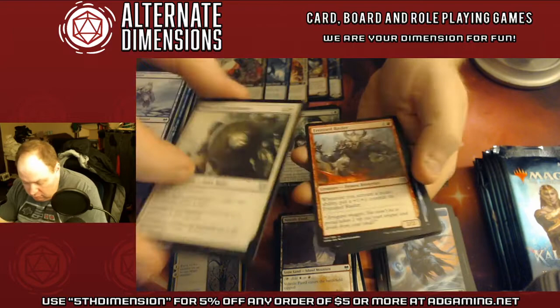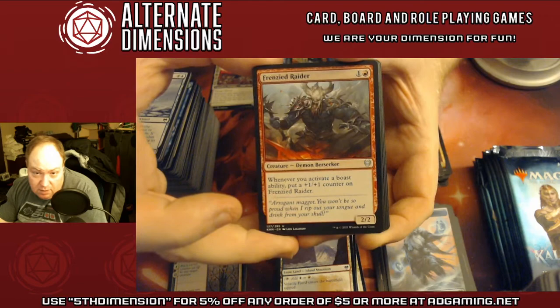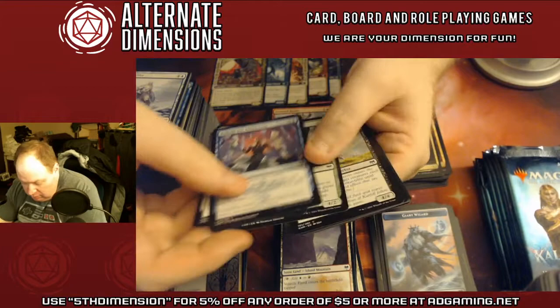Run of Might — another rune. And Frenzied Raider — he triggers on boasts, and can get out of hand if you're playing the right deck.